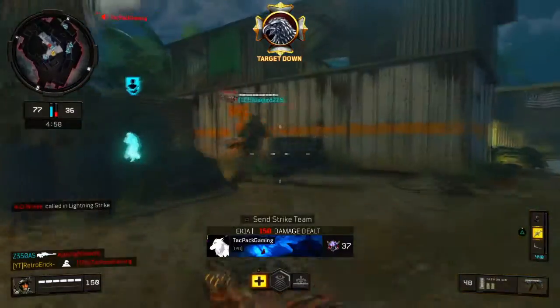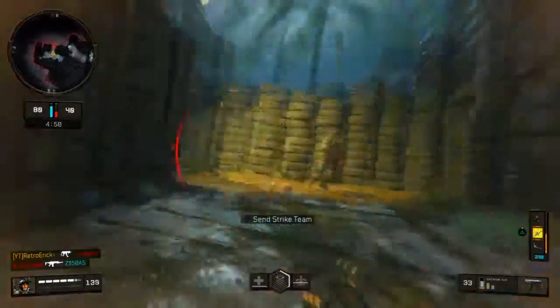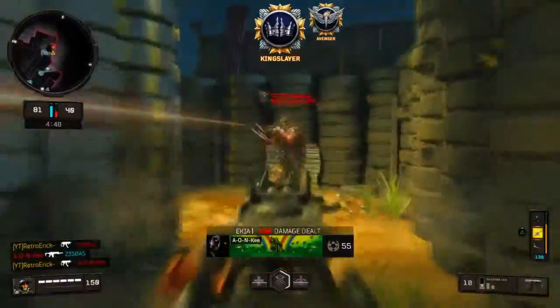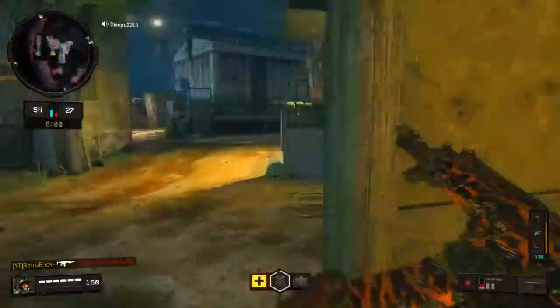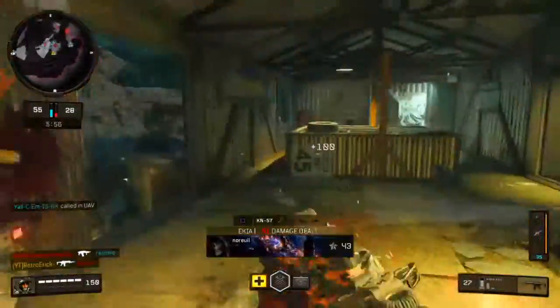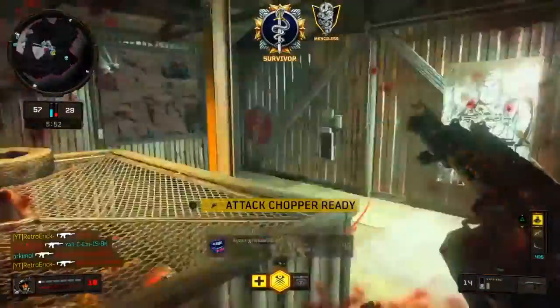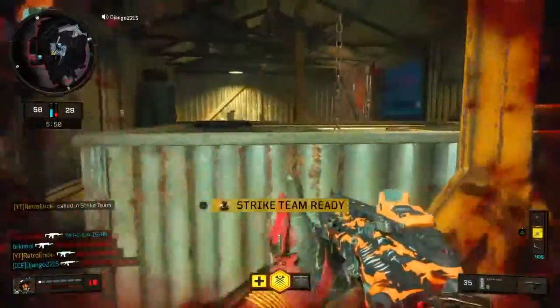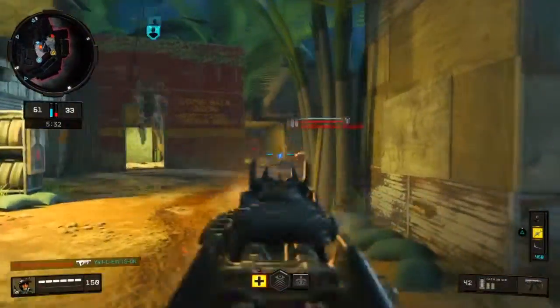In this segment we're going to be talking about scorestreaks. Scorestreaks are key in Call of Duty Black Ops 4. The higher the scorestreak is, the more kills you're gonna get from it — I learned this from past Call of Duty titles. The higher the scorestreak, the more kills you get from it.